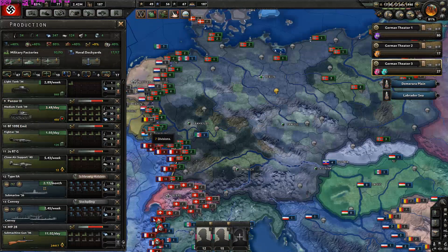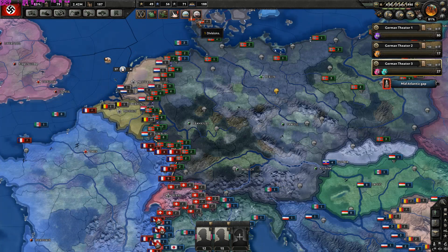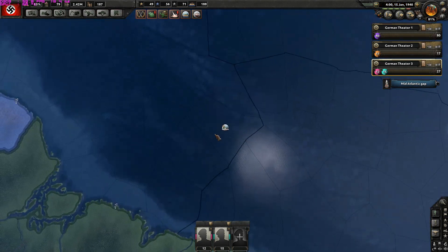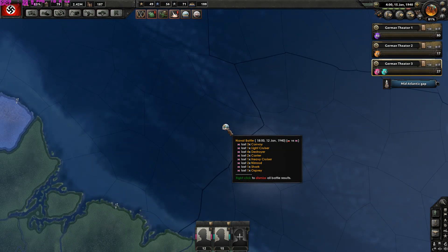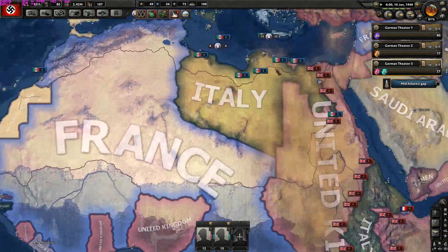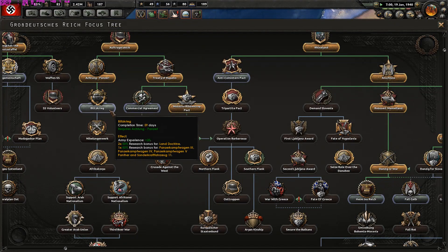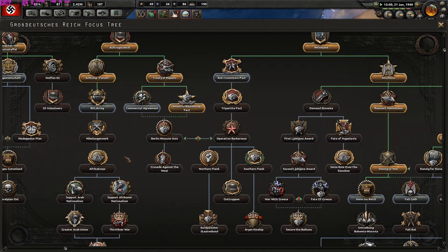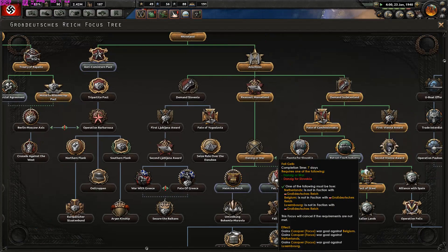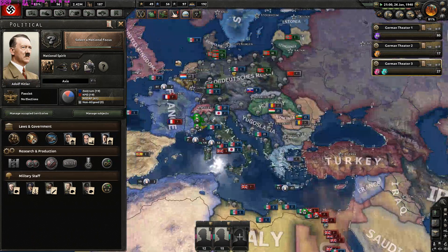My little submarines destroyed three convoys, one light cruiser, four destroyers, two carriers, one heavy cruiser, and more — don't tell me that's not power! Some things do need to get reworked in that regard. The Italians are losing but I couldn't care less. Now it's time to refill political power and then instantly get the Fall Gelb focus — gaining a casus belli against Belgium, Netherlands, and Luxembourg. The German war machine is unleashed.